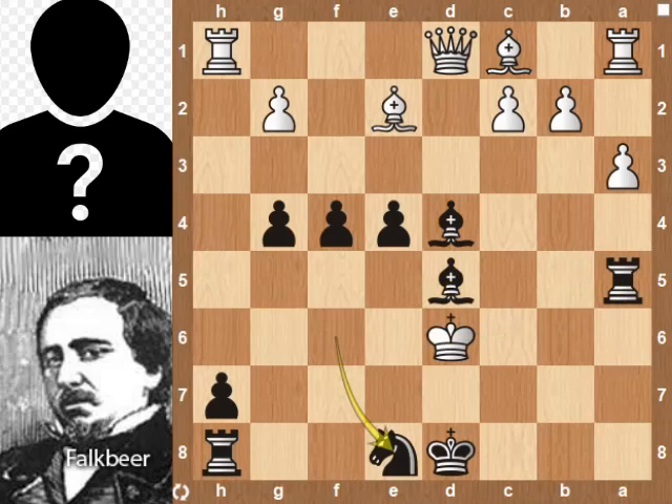White had a queen, two bishops and two rooks, and still got checkmated in the opponent's position.